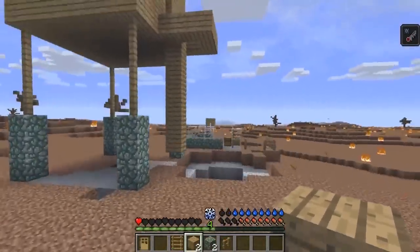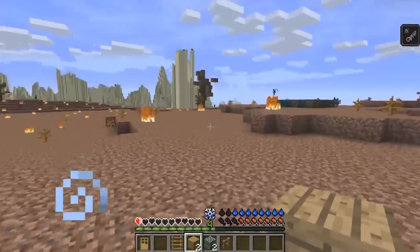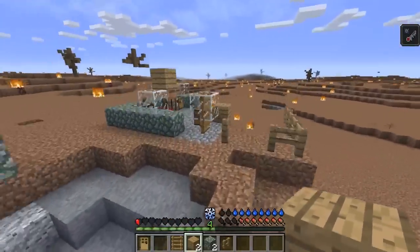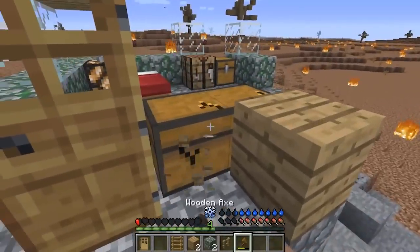I did destroy our little house too in order to make it, because I wanted to have the mossy cobblestone at least a little bit. I hear explosions, but we need to go ahead and grab all the stuff that we have. Let's grab an axe here so we can mine up this chest and we need to get up there as quick as possible.